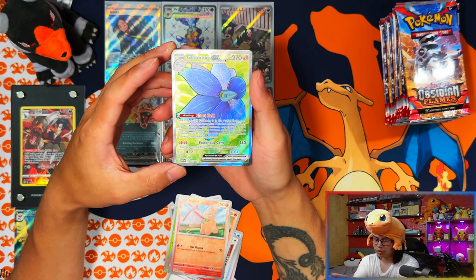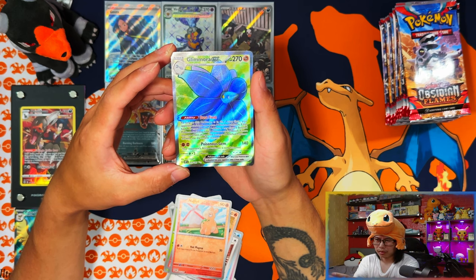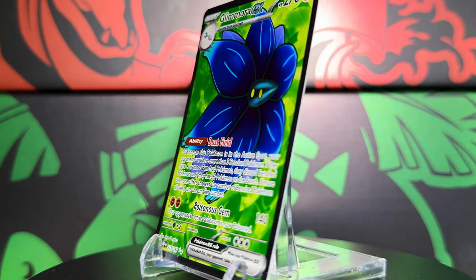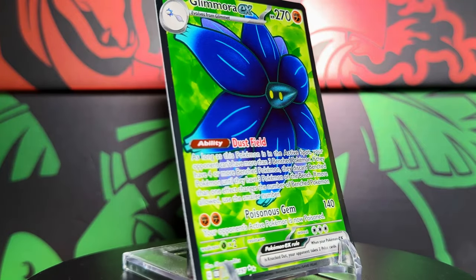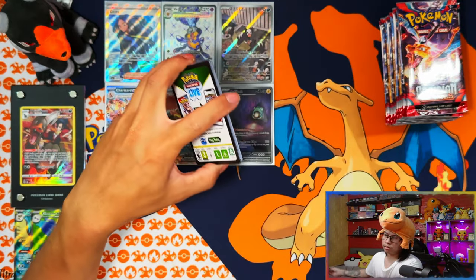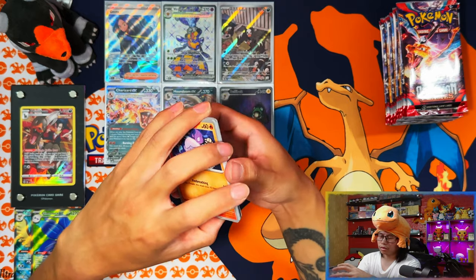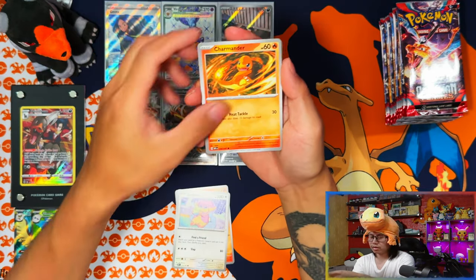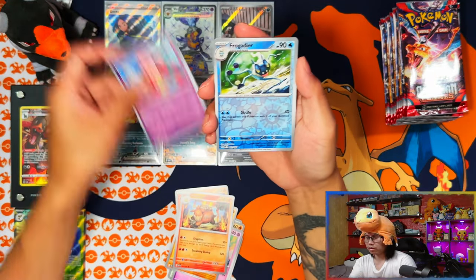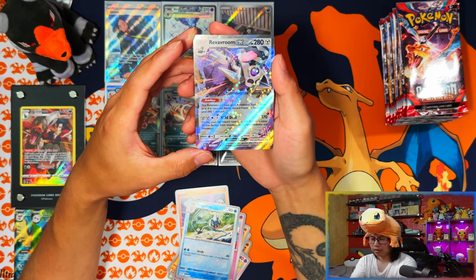Here's our first hit from the sleeve boosters - Glimora ex. Second or third pack in. Since the Scarlet and Violet era I believe in booster boxes more. Unless you can't spend that much in one go, booster boxes are the way to go because you're guaranteed more or less 12 hits and at least one SIR. There's an ex I actually need - Revavroom, nice.